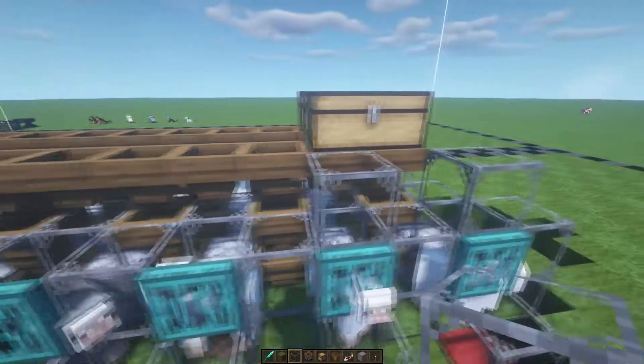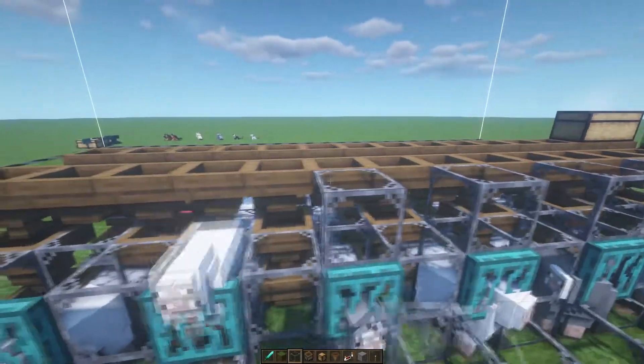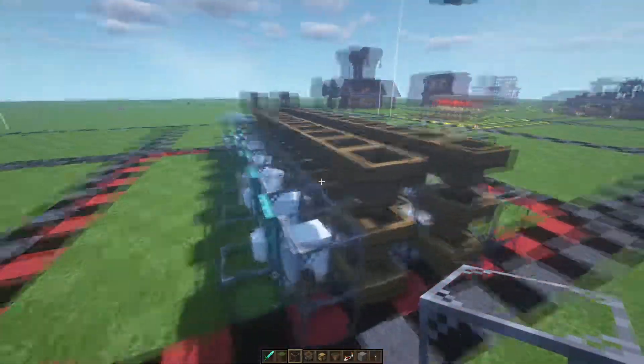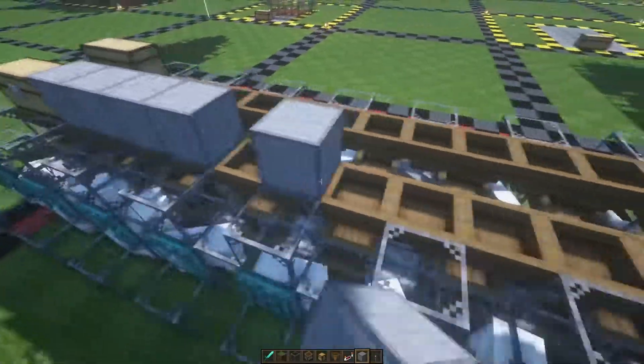Grab some glass and put it above each of the sheep. This is going to prevent them from jumping up and down, keeping them at ground level in front of the dispenser so you're sure they'll get sheared. The sheep pens are now complete. Place blocks on top of all of the hoppers so that nothing else falls into the system.